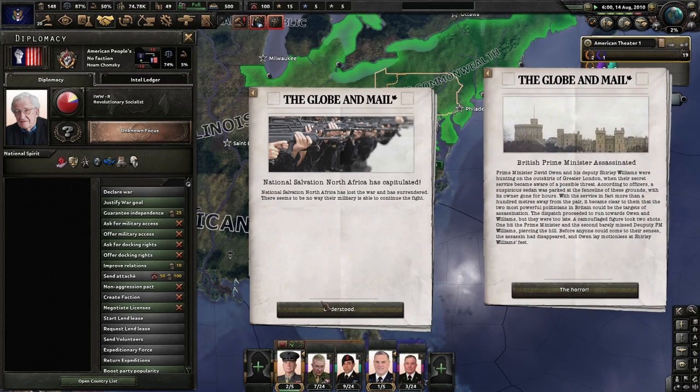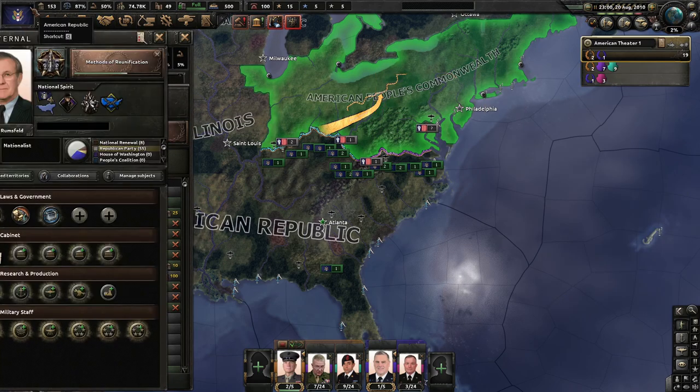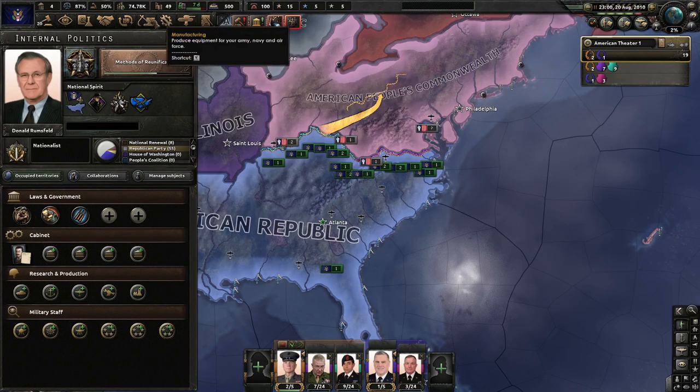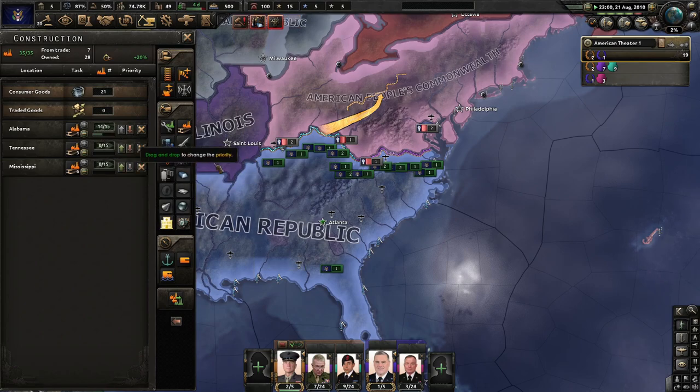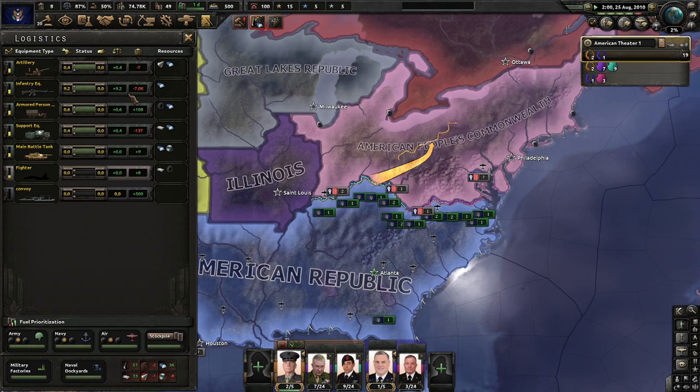The British Prime Minister who's been assassinated — David Owen — and his deputy Shirley Williams were basically hunted down. That's not good. Let's go ahead and move on to early mobilization — that should definitely help us out here. We'll do some Army XP, but I do want to make sure we get enough of a gun stockpile, or at least be able to throw some more artillery on our soldiers. I think that'd be pretty important.